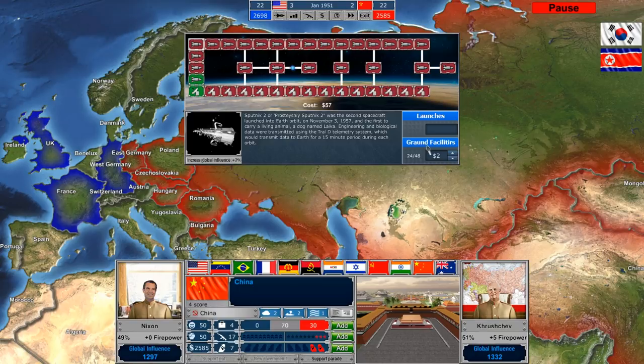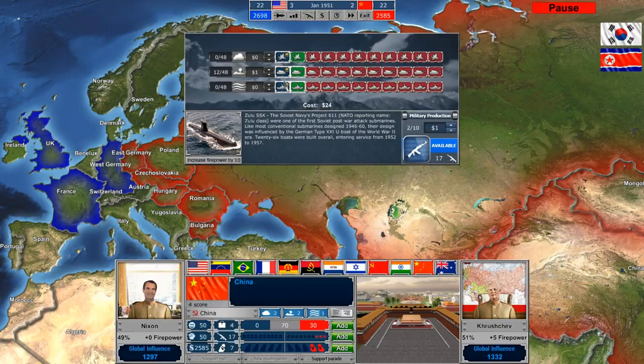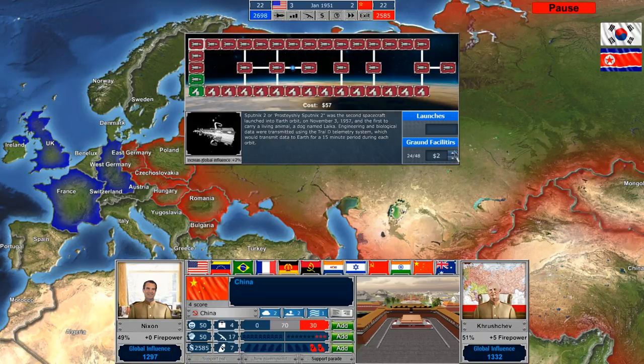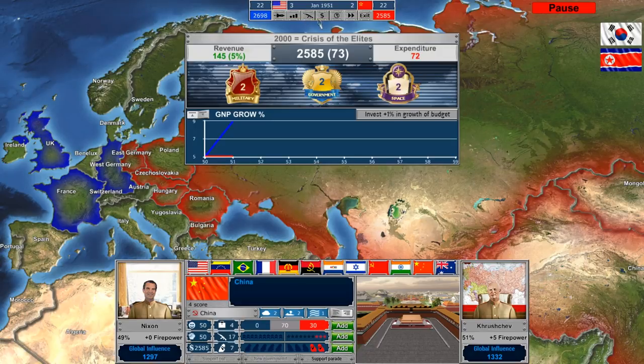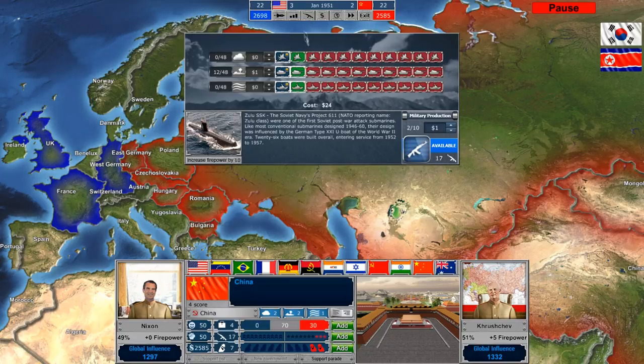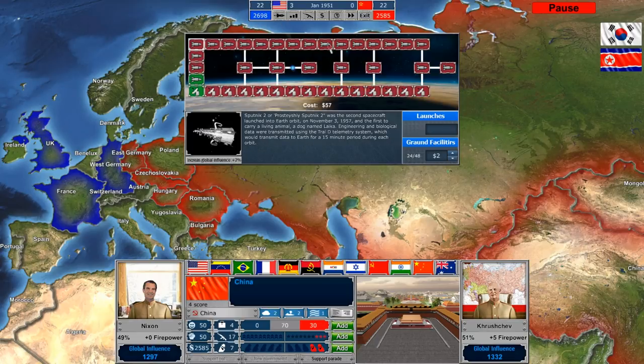We can see we're about halfway through researching our ground facilities. I just noticed it says 'GRAUND' facilities — which is kind of funny. We'll go back to the military realm. The problem is I don't have a ton of money to spend in the first place — not a huge difference between our revenue and expenditures. We'll finish our first space facility after this year. I think we've got enough spies, we'll have some diplomatic production, so maybe we start investing in some more military-focused items — specifically air and ground units.